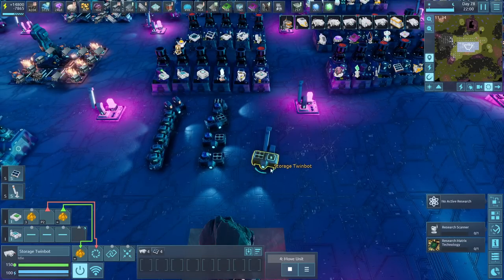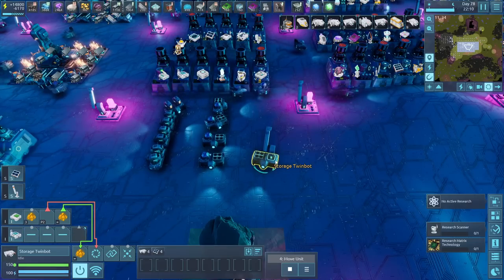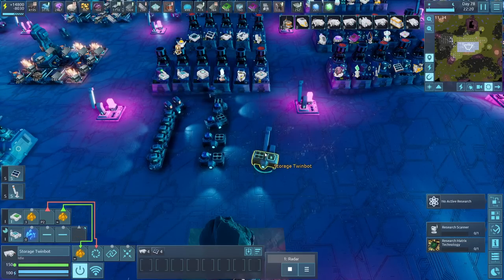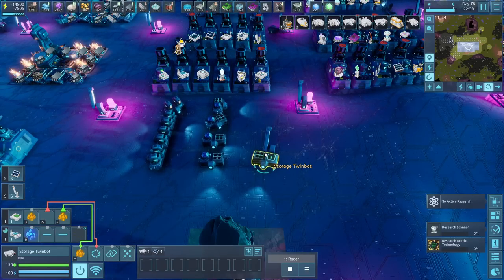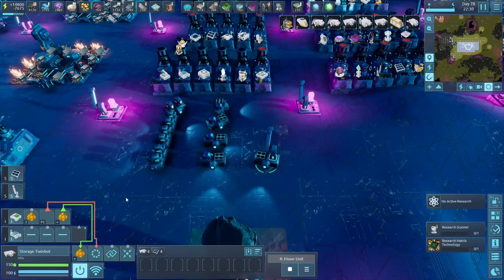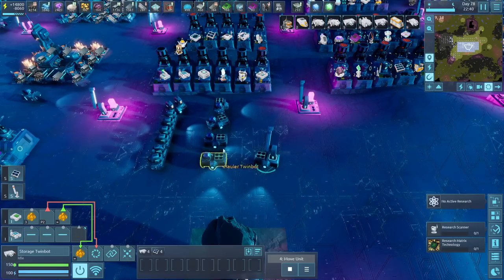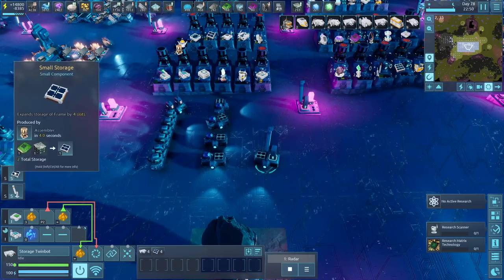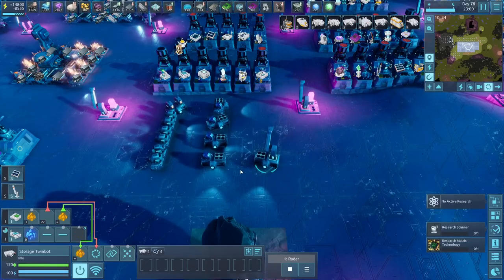We're going to start with the core of it — this is the only one that actually has some big automation. This is basically a warehouse that moves to the next mining operation, and once it's there, it just sits there and stores items and continues to scan for more resources. It has a power pole to power things around it, and also a storage to store a lot more. If you don't have these available yet, you can store 80 instead of 160.